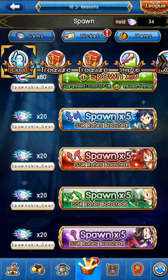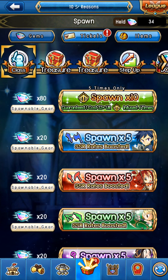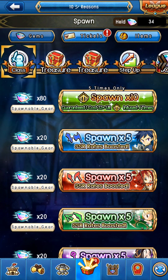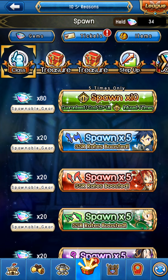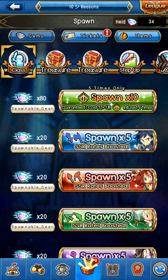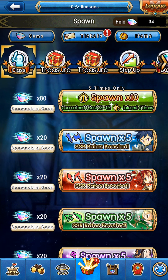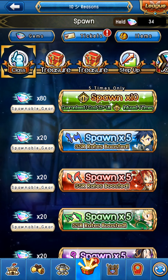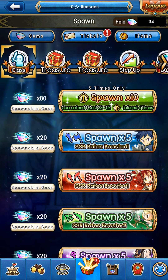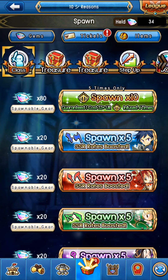I personally don't recommend doing the SSR rates boosted whatsoever, especially if you're free to play. I would just save your gems. Instead, save those 20 gems for the class spawn because it's going to be infused four times. If you're unaware about fusion, you should definitely do this — infusion is a pain and you're skipping nearly all the process of infusion in general.